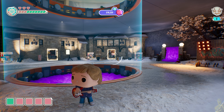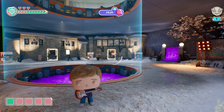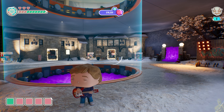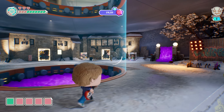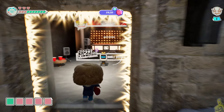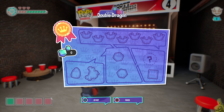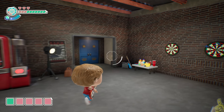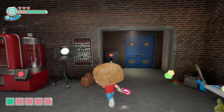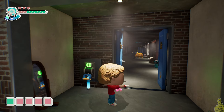In the Funko Factory hub of Scott Pilgrim Versus the World. Over in the corner, door number four awaits us where we're going to take on evil exes five and six — and they are twins. If you haven't seen the movie, it's basically a big music battle. As soon as we land in the area we need to flip the switch to open the door, and inside we go triggering a cut scene.